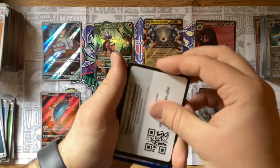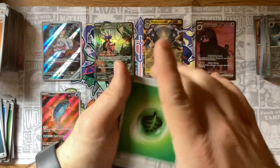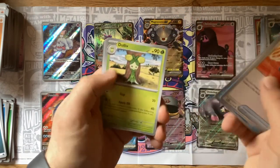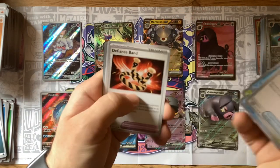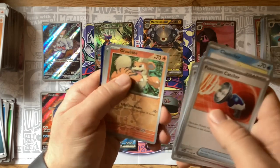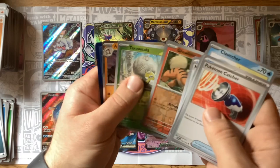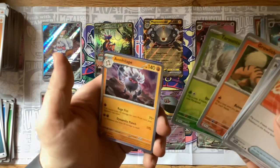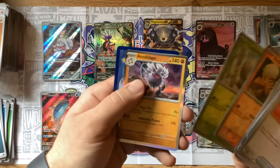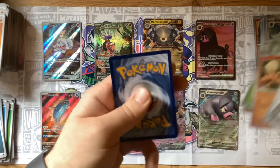Leaf energy — Pokemon Catcher, Clauncher, Dolliv, Quaxly, Defiance Band, Drifblim, Nest Ball, another Growlithe, Spidops, and the Shiny Annihilape! I like that — we will take it. Again, I love Annihilape, very glad to see it.